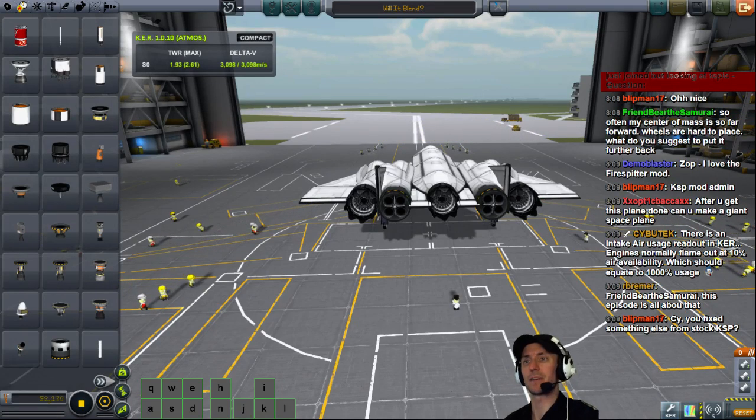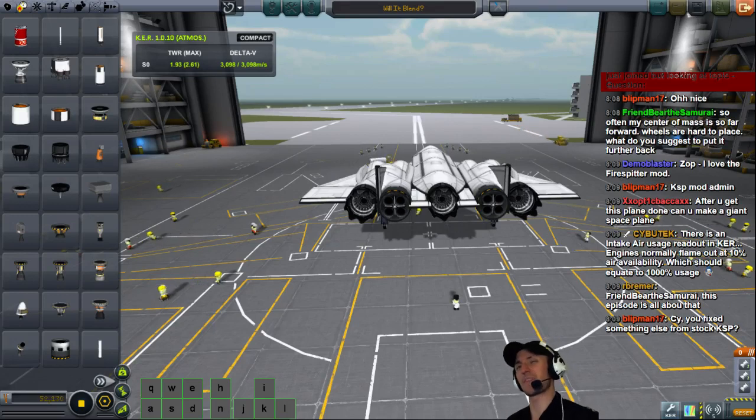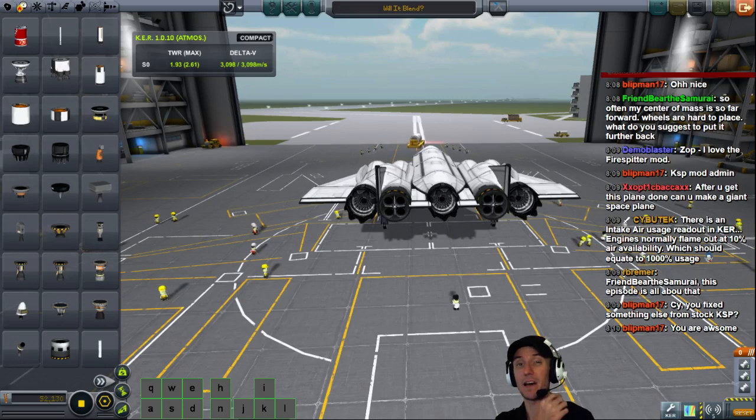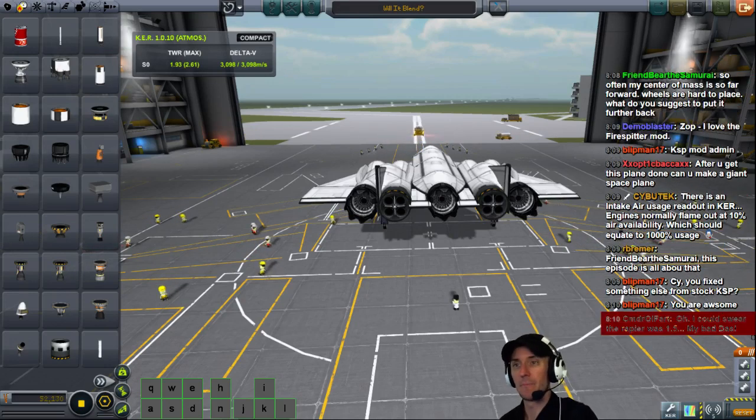After you're done with the space plane, could you build a propeller mod and build World War II planes? That's not really my thing. I really try to stick with the stock game because I want people to learn the stock game. I do have a mod highlight that I do on Thursdays, but it's going to be a while before I get to propellers.